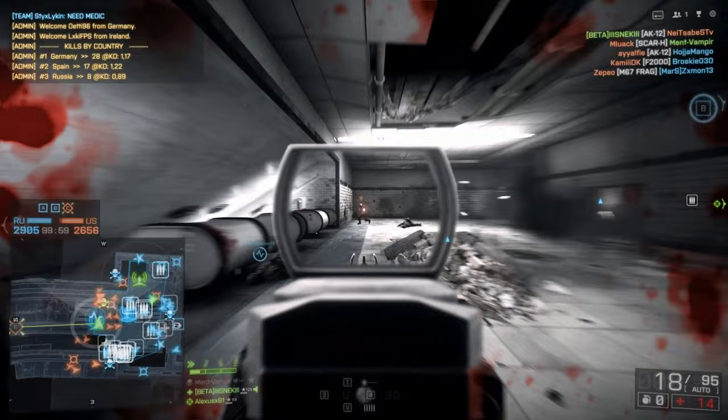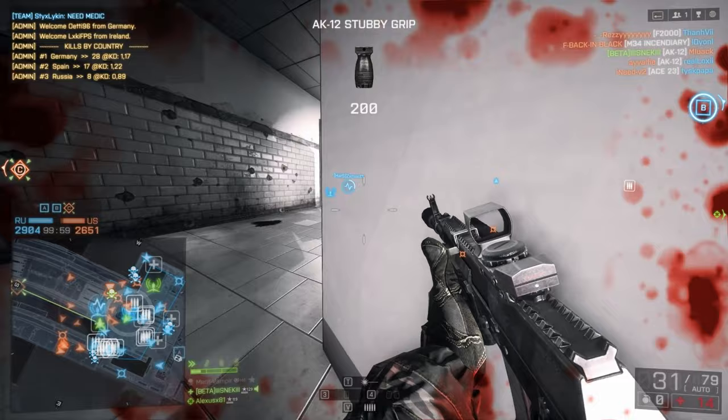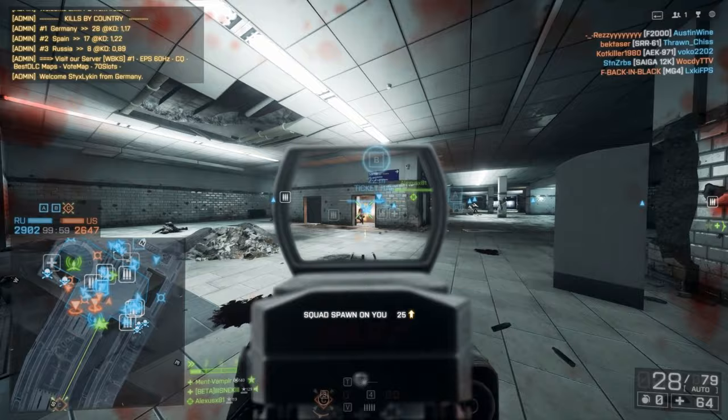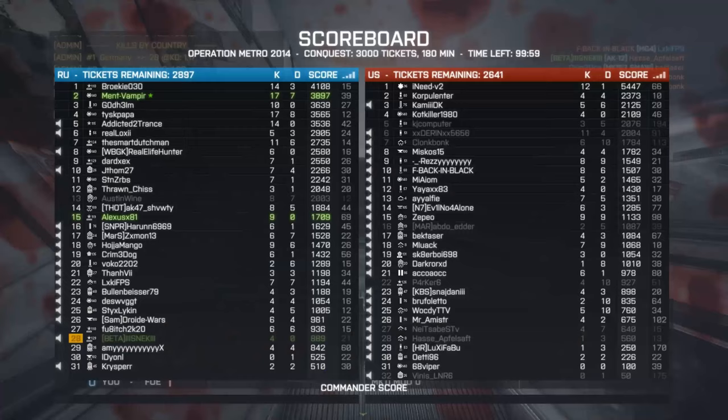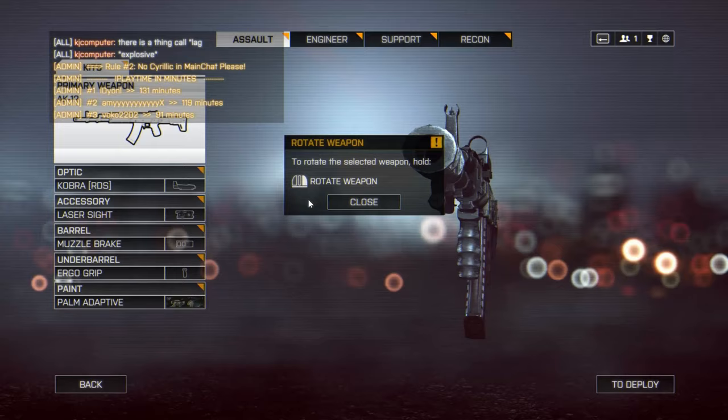My first Assault Rifle is the AK-12. The AK-12 is the first AR you get to use in Battlefield 4. One of the biggest advantages this gun has is its accuracy at medium to long range engagements — the weapon is basically hitscan. What I mean by hitscan is if you aim almost anywhere close to your target, you're going to land your shots. It may not be the fastest firing or fastest TTK AR in the game, but it packs a punch at those ranges.